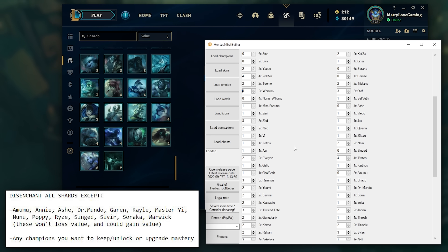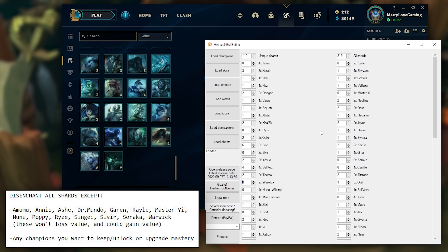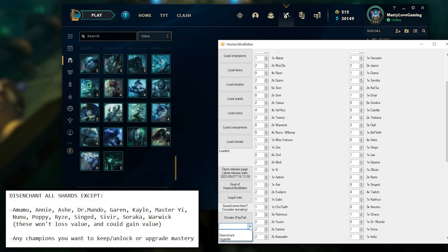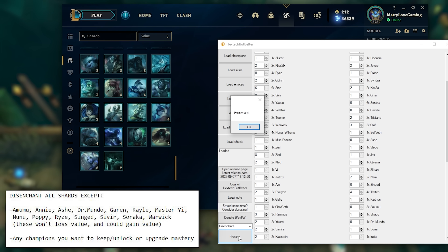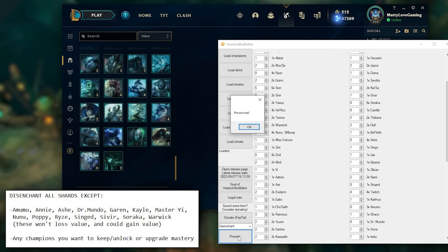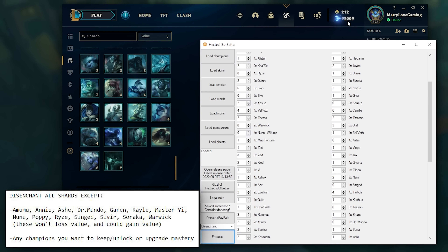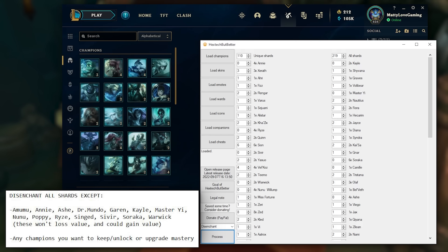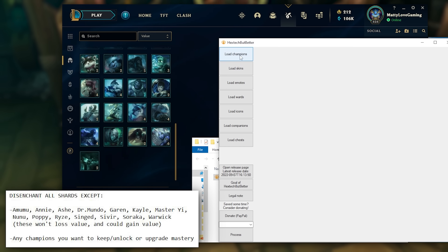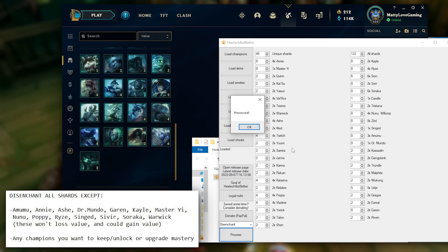If you want to disenchant every single shard in your loot collection, you don't need to change any of the values. Once you've finished changing the values or you're ready to disenchant, at the bottom left select the dropdown box above Process, select Disenchant, then click the Process button and it'll disenchant all of your chosen shards automatically. For me I had more than 200 shards and the tool stopped working halfway through, so I quickly closed it and reopened it to finish the rest. It didn't take long at all and was 100 times faster than doing it manually.